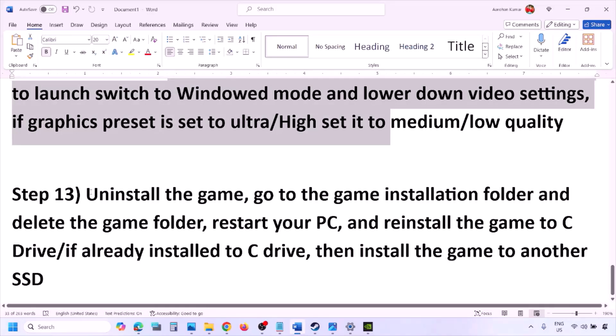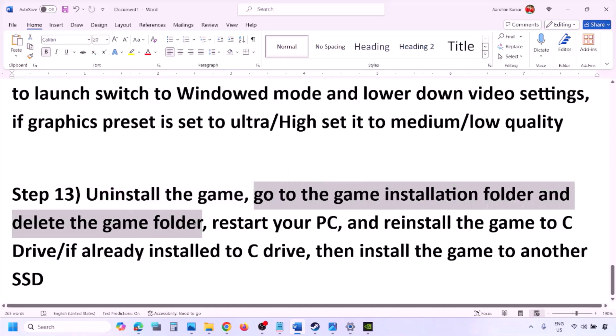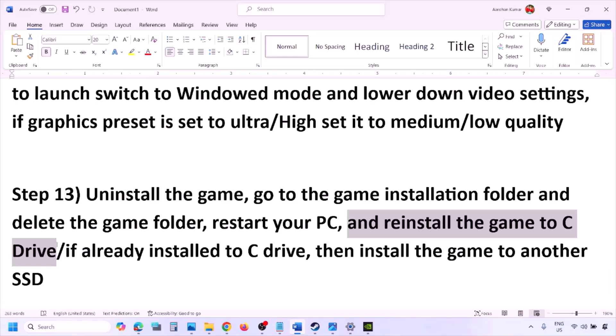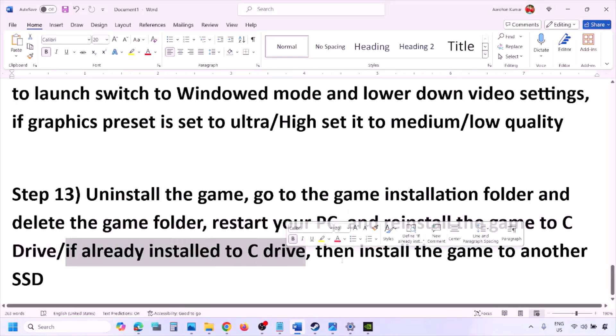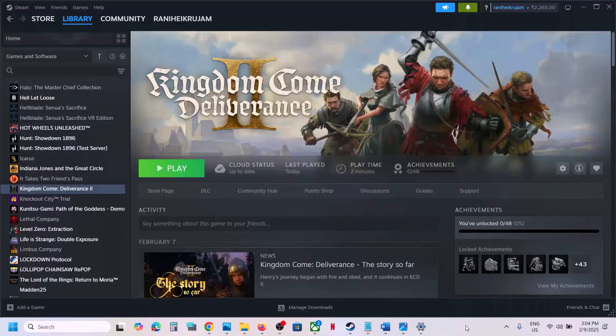The last step is to uninstall and reinstall the game. If nothing is working, go to Steam, right click on the game, and click Uninstall. After uninstalling, go to the game installation folder and delete the game folder, then restart your computer. Install the game to the C drive — if it was installed on D drive, E drive, or an external drive, try installing to C drive. If it's already on C drive, try installing it on another SSD. One of the steps shown in this video should help you run the game successfully. Thank you and please like and subscribe.